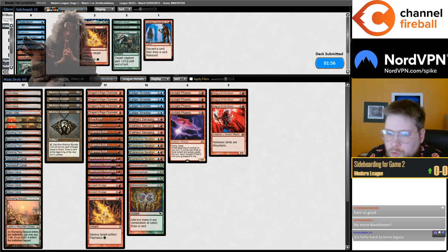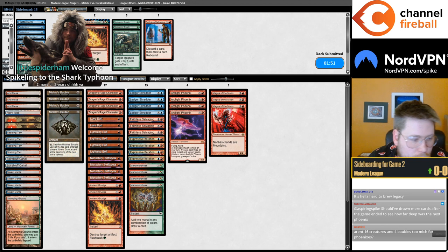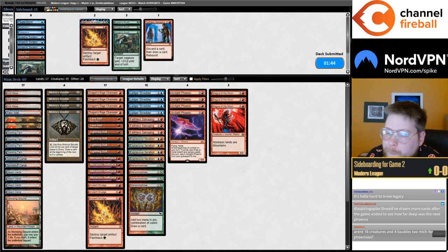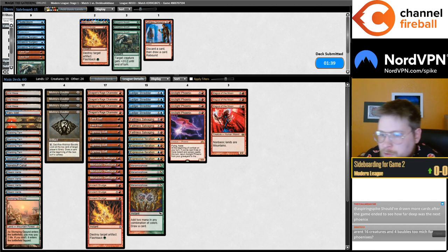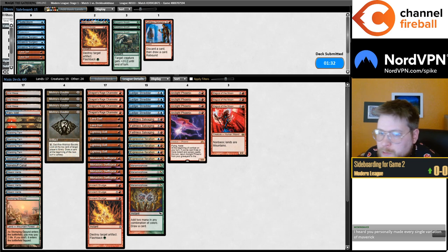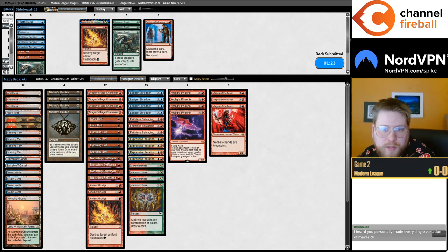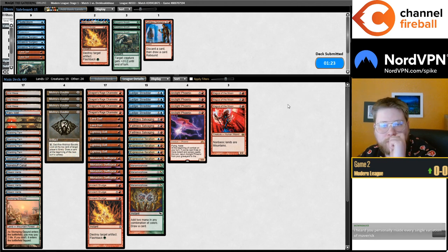No more Blood Moon — I like Magus of the Moon more because of Abyss Age. Aren't 16 creatures and 4 Baubles too much for Phoenixes? I don't think so. It's about the maximum, but I've liked this list a lot. Especially when Lava Dart is really good to get you those two spells, and Channeler and Shredder play really well with Phoenix — there's a lot of synergy there.